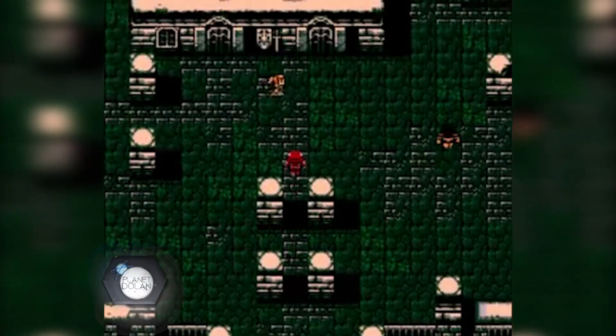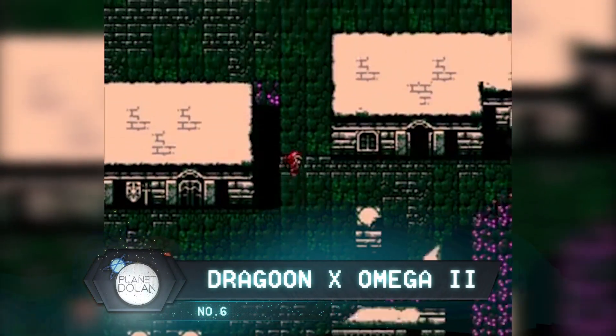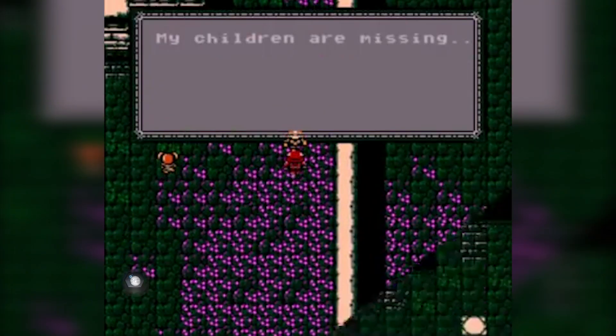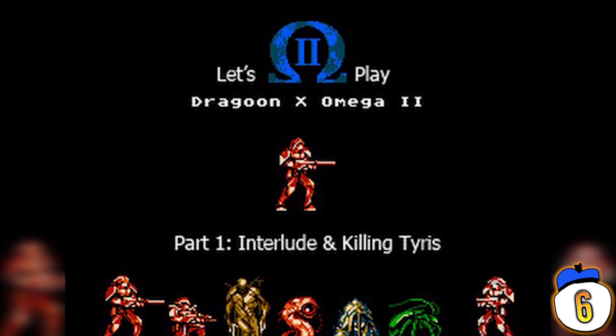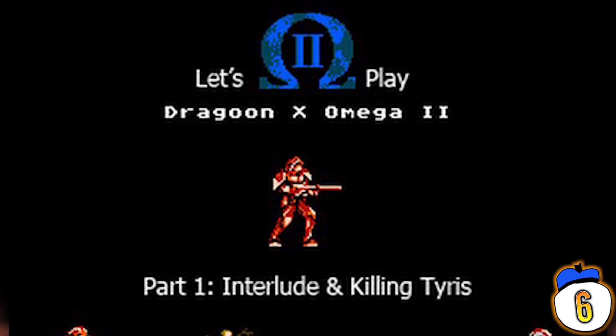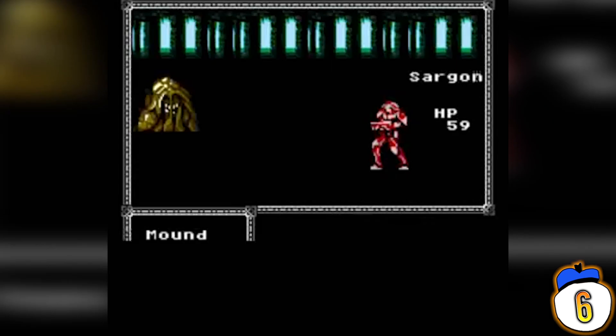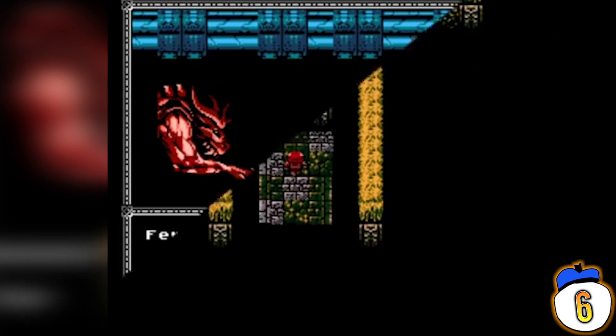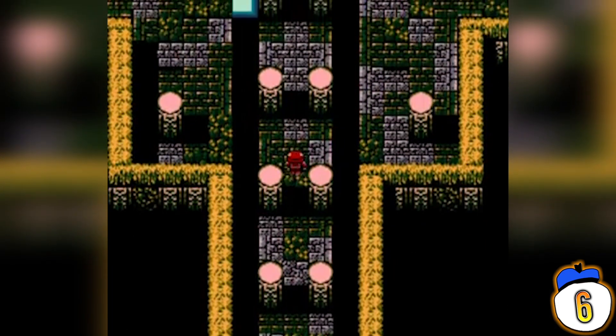Number 6: Dragon X Omega 2. Yes, there was a Dragon X Omega 1, but that was a hack of the original Dragon Warrior — or Dragon Quest — that didn't change all that much. Dragon X Omega 2, however, is less of a ROM hack and more like an entirely new game built on the Final Fantasy engine. The world map and story are completely changed, as are most of the graphics. The most recognizable thing is the battle system, which now features a single hero instead of Final Fantasy's usual team of four.